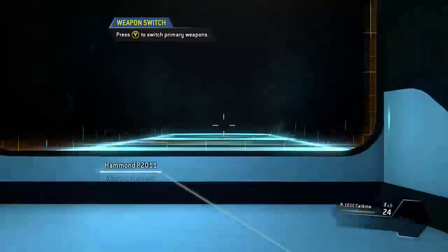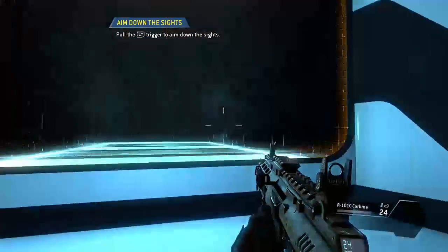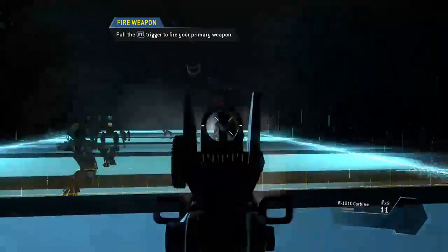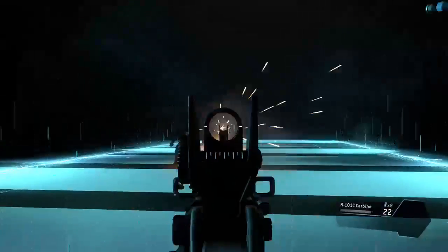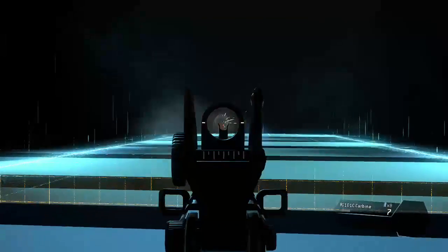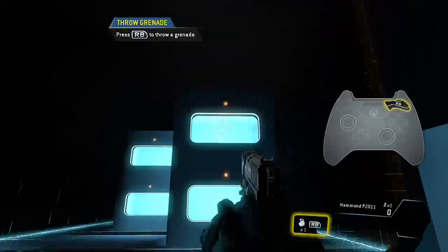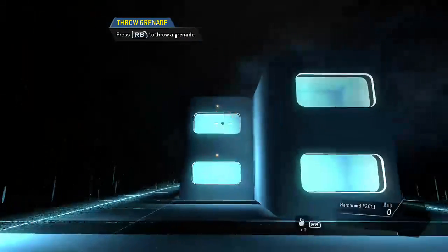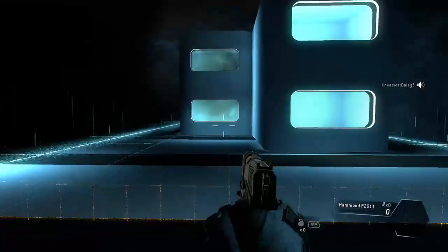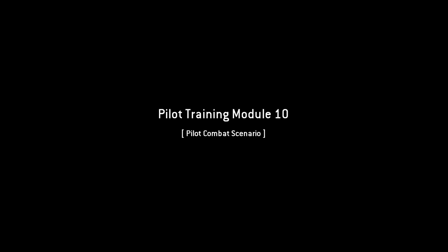Switch to your rifle. To take a more calculated shot, you can aim down the sights of your weapon. Destroy all of the targets in the shooting range. Targets neutralized. That's my favorite right there — grenades. Throw a grenade into each of the windows. Four out of four. Nicely done. Why thank you. I always like the grenade scenarios.